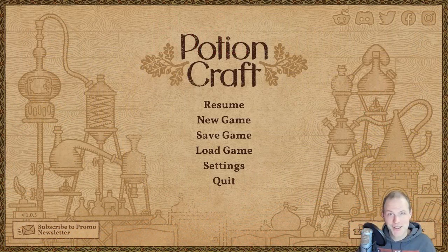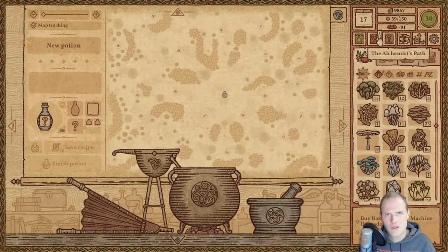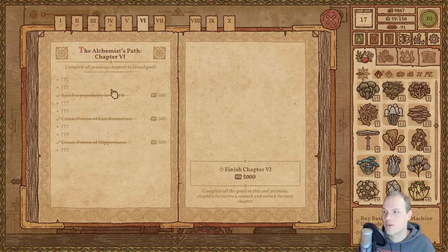Hey guys, this is Kirob speaking, and today we are back in Potion Craft with our little journey from homebrewer to Evil Master Alchemist. We are continuing right where we left off — still with the flu or COVID or something — and we just created Void Sword. Right on the day where we got the recipe, still being very efficient, and now we just need Master Alchemist to appear once again to proceed with the high-up chapters.